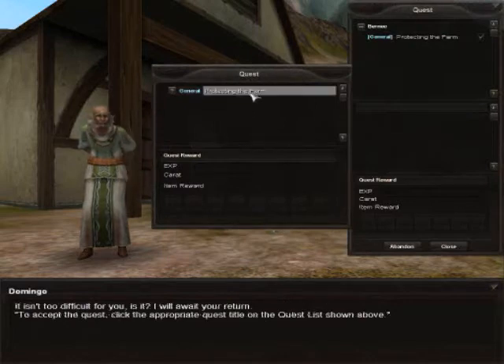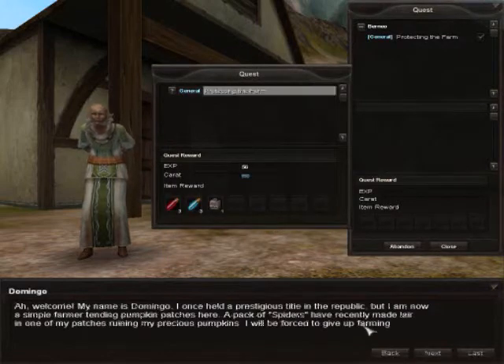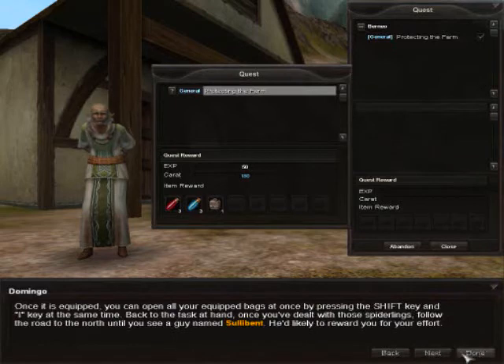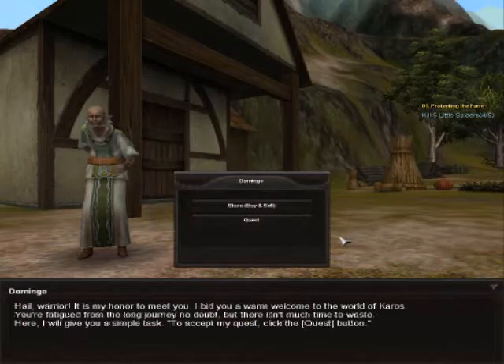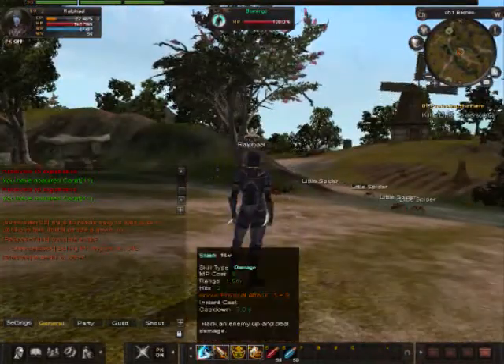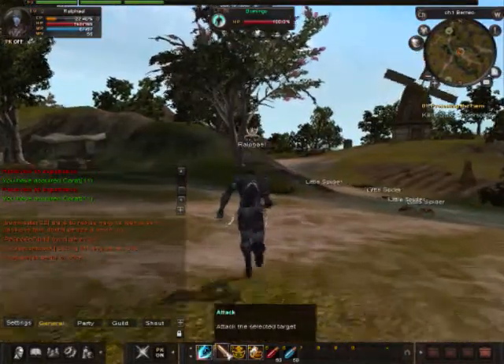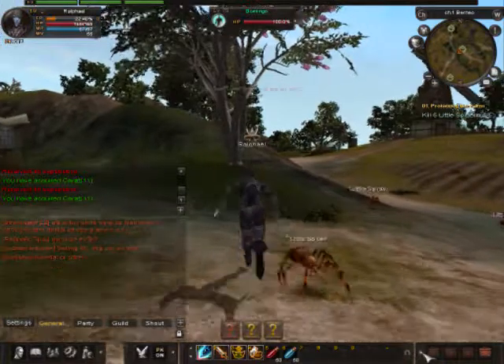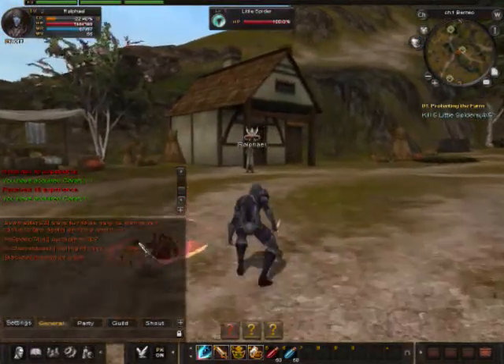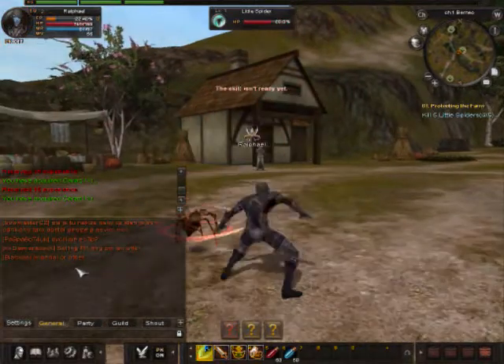Hopping past the quest — here I'm going to show you one of the skills you can use. There's like a stronger version of the attack. There you go.